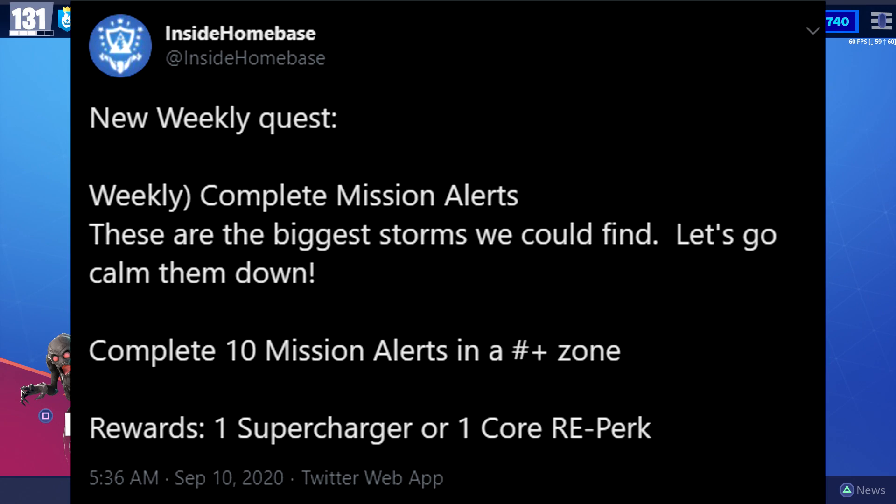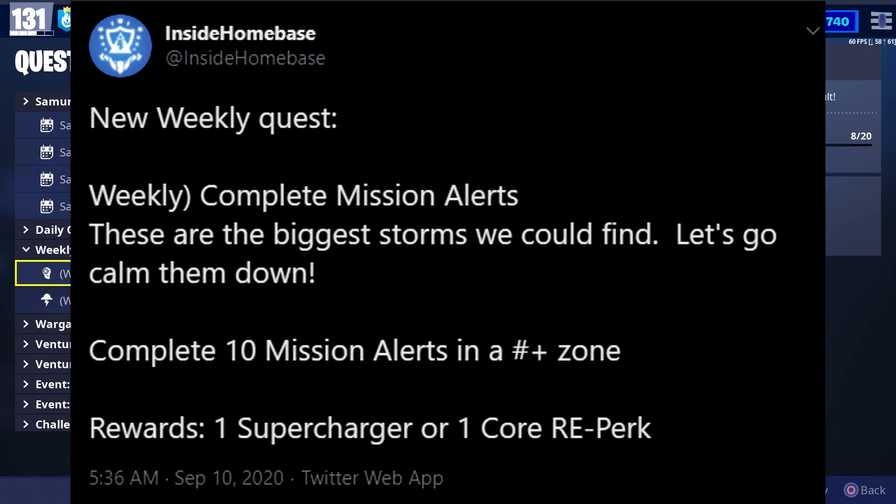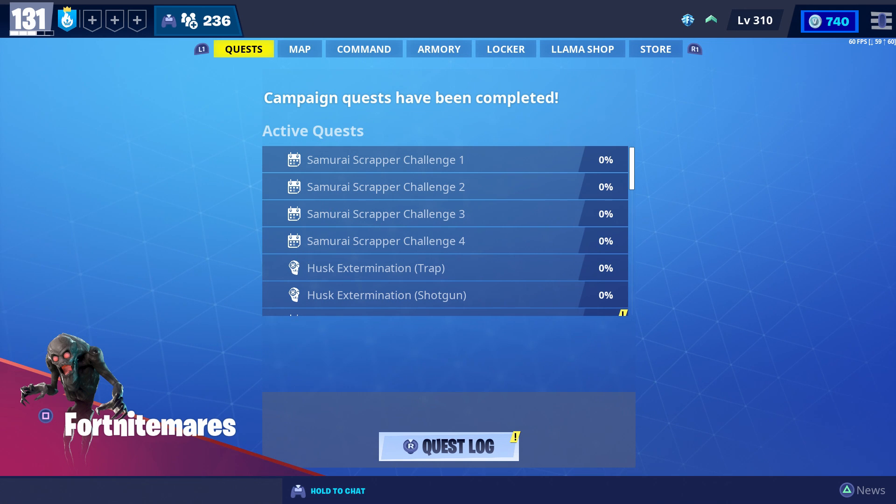Another thing I wanted to mention is that apparently there's a new weekly quest that will allow you to earn a supercharger and core reperk. So not only can you get superchargers and core reperks from venture zones, but you should also be able to get them from weekly challenges as well. Epic hasn't mentioned anything about it, but apparently there are some files added that suggest we're going to get some new weekly quests.